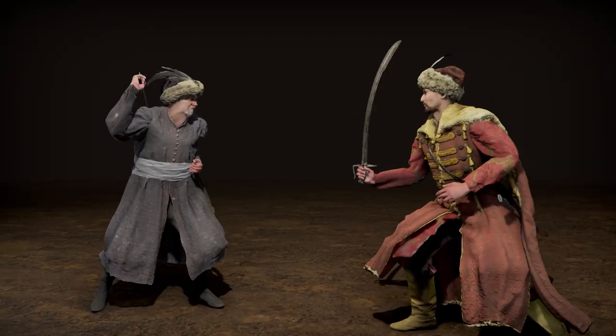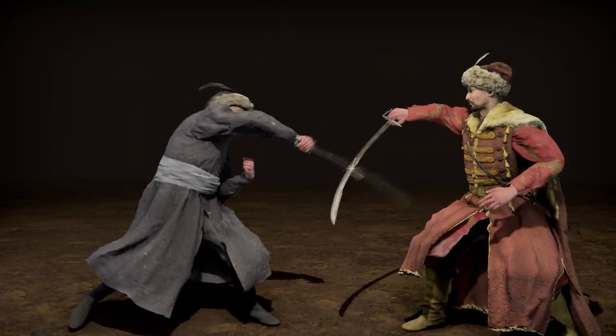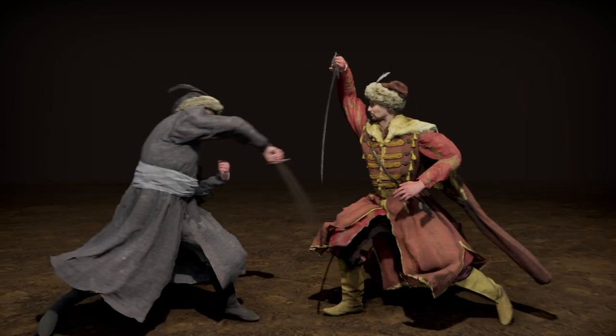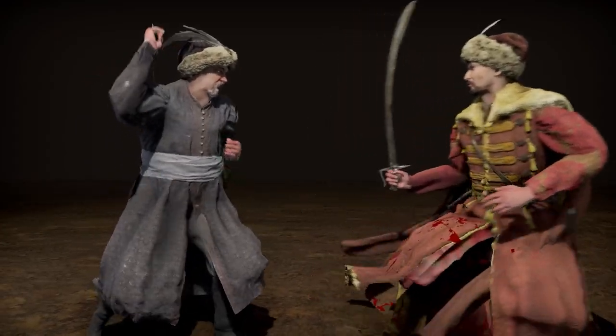Next thing is feints. They now have different mechanics — they are way harder to execute but more tricky to defend. When an attacker does a feint, the defender will adjust his guard only when he stands still.